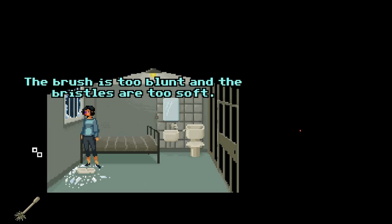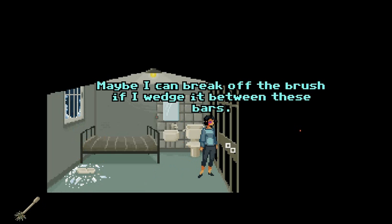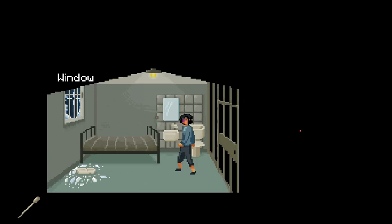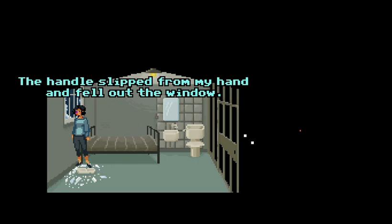Maybe I can break off the brush if I wedge it between these bars — and done. The broken handle is sharp and pointed now. Let's use this on the window and start chiseling away. Let's see if I can use the broken handle to further loosen the foundation of the loose bar. Sounds good. Damn it! The handle slipped from my hand and fell out the window.